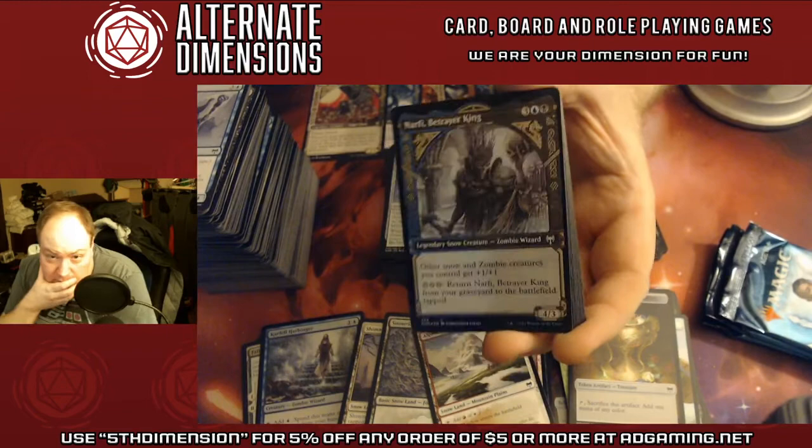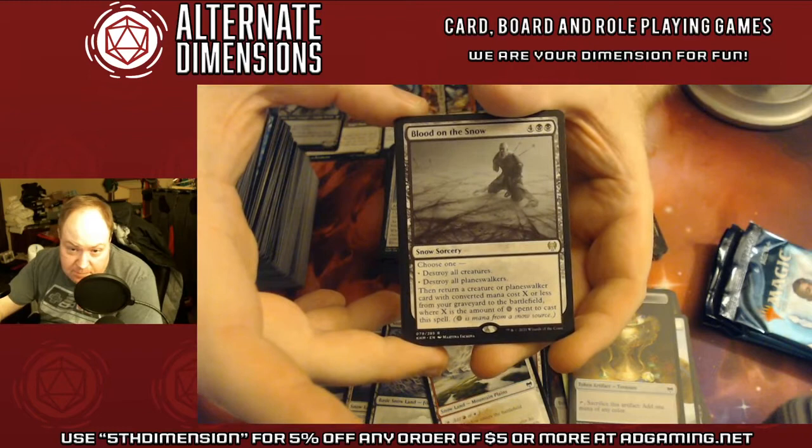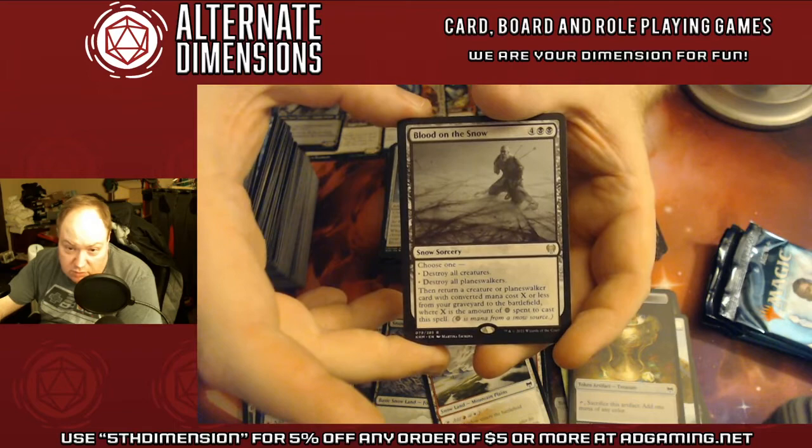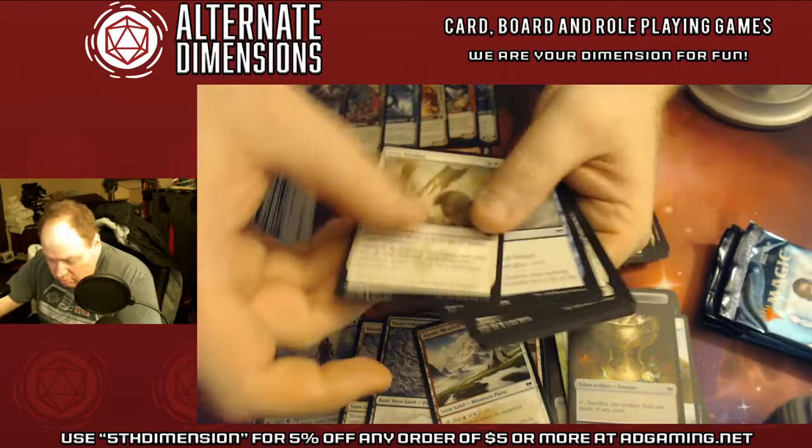That's a foil Narfi Betrayer King. Blood on the Snow — destroy all creatures or destroy all planeswalkers, then return a creature or planeswalker with converted mana cost less from the graveyard to the battlefield, where X is the amount of snow mana you paid for it. Really good.